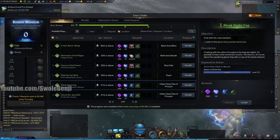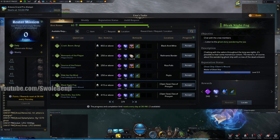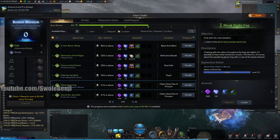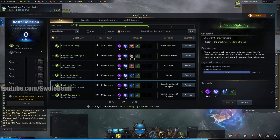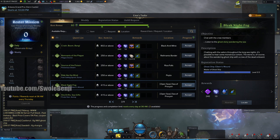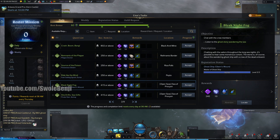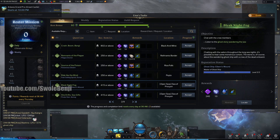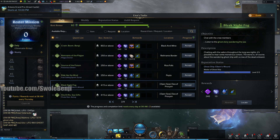To get the Ghost Ship E-Burn's Wound, you have to do this Oona Daily called Bleak Night Fog. You have to do this until your rep is maxed out, but instead of waiting once a week to do this because the Ghost Ship is a once-a-week event, you can just accept it and then use an Oona Daily Completion Ticket after you do it at least one time and complete it every day so that you can own this ship in a few weeks instead of a few months.